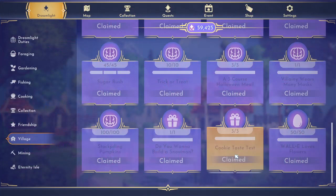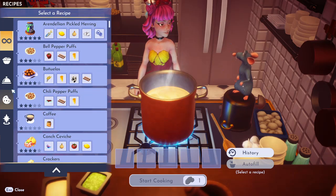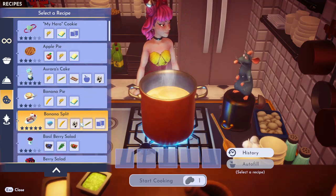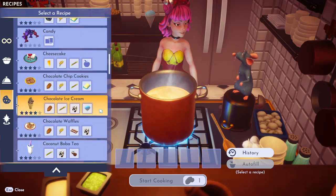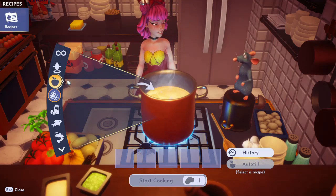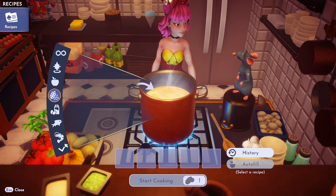The Cookie Taste Test is: eat any three cookies, but each cookie has to be different. You're going to cook three different types of cookies and eat all three. You can do the My Hero cookie, which requires wheat, butter, and any sweet. You could do biscuits, which require wheat, sugarcane, and butter. You could also do chocolate chip cookies, which require cocoa, wheat, sugarcane, and butter. Or Minnie's gingerbread cookies, which require wheat and ginger. Remember it is one of each — just go ahead and eat one of each type.